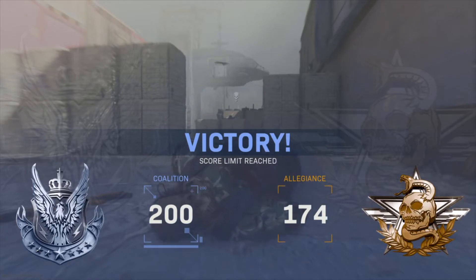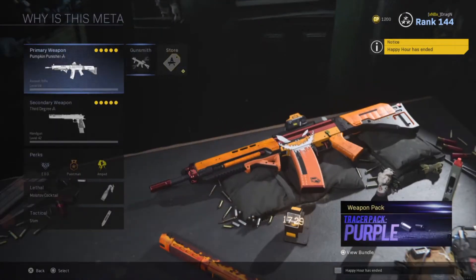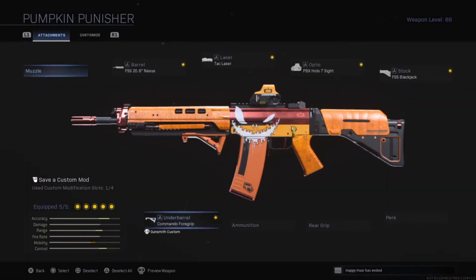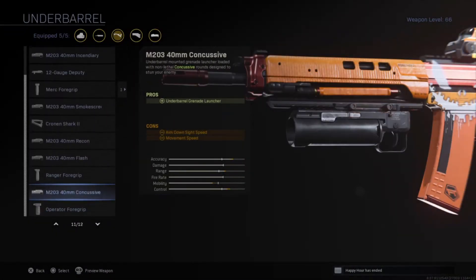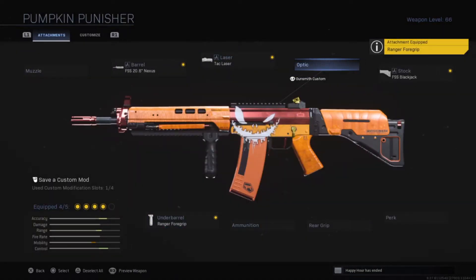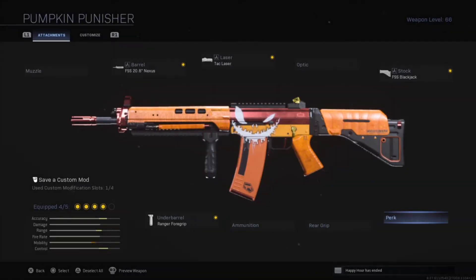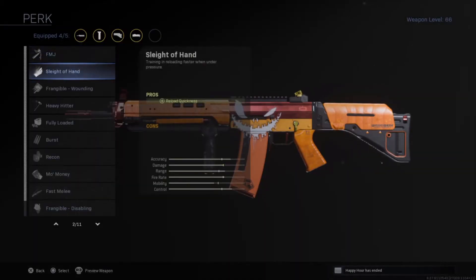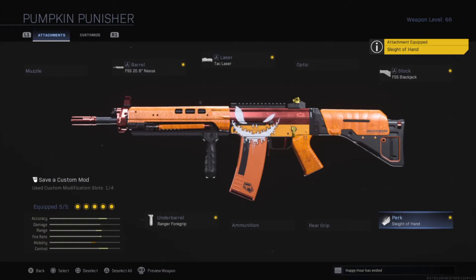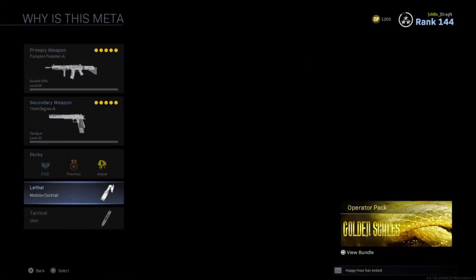Let's go over the gun itself — the Pumpkin Punisher, which should be on screen right now. Looking at the stock attachments, I really like how they did it. The stock build comes with the holographic sight, the Nexus barrel, the stock, the tack laser, and the commando foregrip.